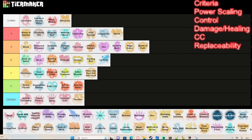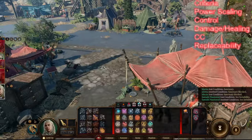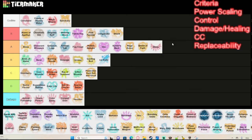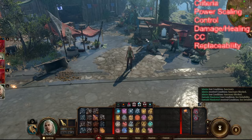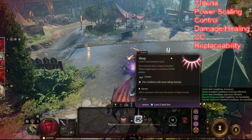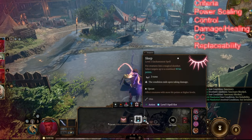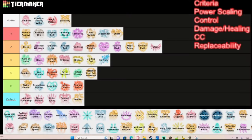Sleep is very good at levels one through four — you can take enemies out of the fight with a snap of your fingers. The drawback is that nearby enemies can shove sleeping targets awake. It scales when upcast, reaching up to 24 hit points affected, gaining 8 hit points per spell slot. However, once you get Fireball at level five, just use that instead — if something has 32 hit points and you have Fireball, it dies to Fireball. Sleep is A tier early but becomes useless and obsolete later.